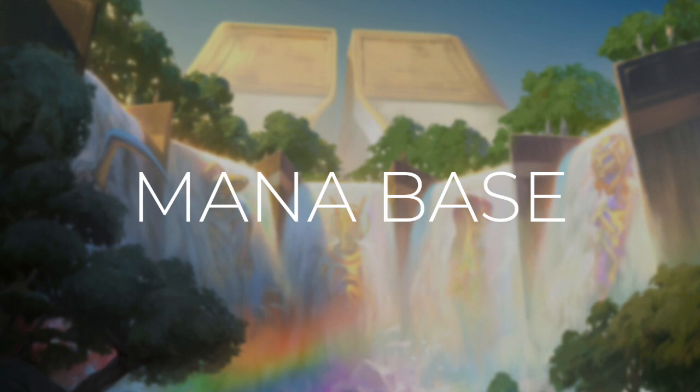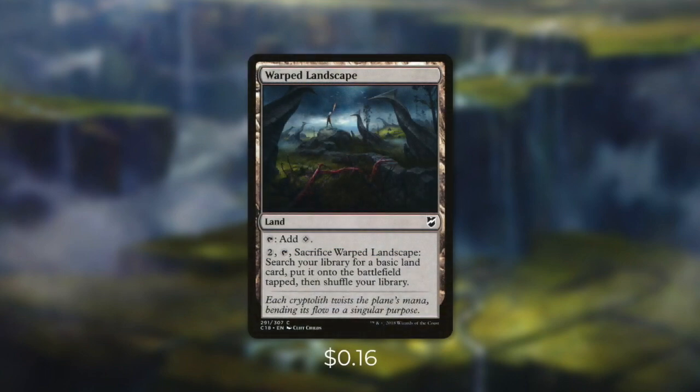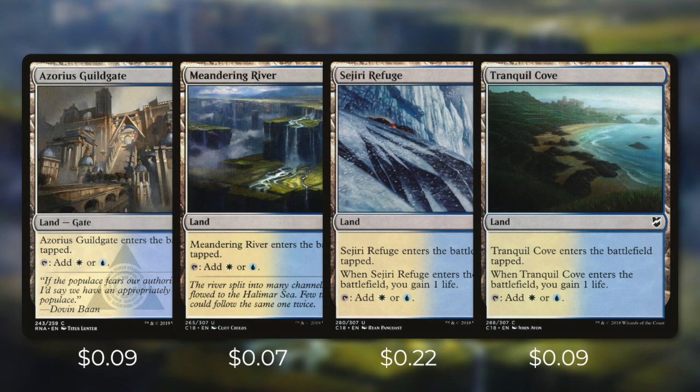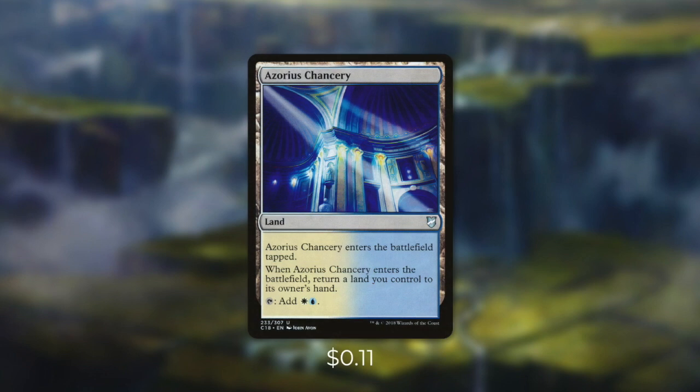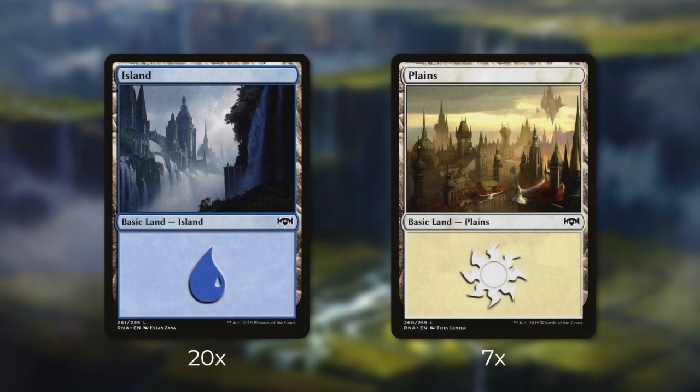There are plenty of ways for this deck to control, lock down opponents, and win. Now let's go through the mana base. First up, there's Evolving Wilds and Terramorphic Expanse, both of which we can tap and sacrifice to search our library for a basic land and put it into play tapped. There's also Warped Landscape, which can tap for colorless or we can pay two to tap and sacrifice it to search for a basic land. We're running Azorius Guildgate, Meandering River, Sejiri Refuge, and Tranquil Cove, each entering tapped and tapping for white or blue — with Sejiri Refuge and Tranquil Cove also gaining one life. There's also Azorius Chancery, which enters tapped, has us return a land to our hand, but taps for white-blue. And finally, we're running 27 basic lands, including 20 islands and 7 plains.